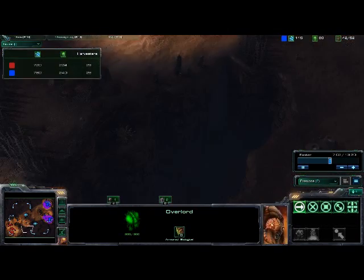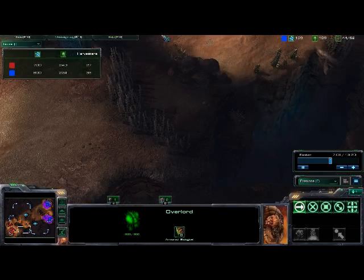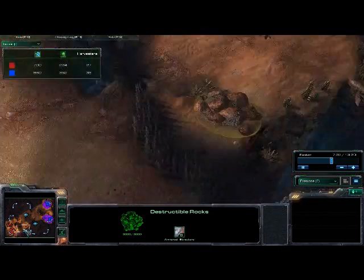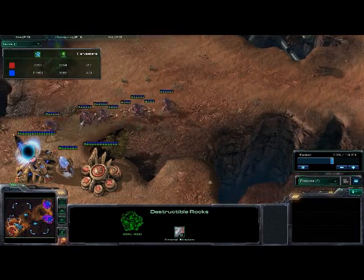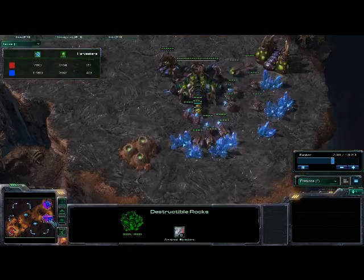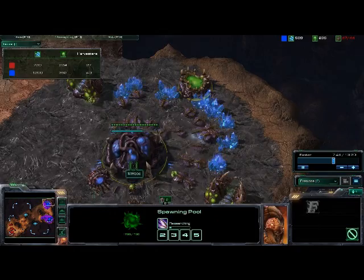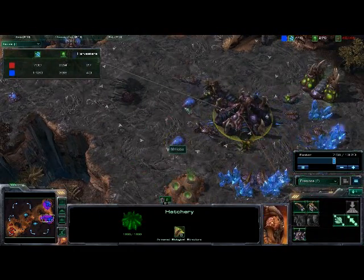I'm going to be sending this overlord over here just because sometimes when Protoss blocks off their choke point, they will destroy the back destructible rock so they can get out of their base once they have enough to push. You can see how many stalkers he has in a relatively short amount of time — about 7 minutes 30 seconds here. I see him destroying my overlord, and right away I go for Zerglings and I'm getting the metabolic boost upgrade for speed Zerglings. You can see I am putting down spine crawlers.